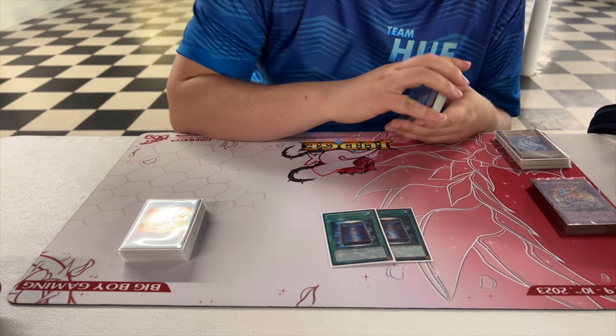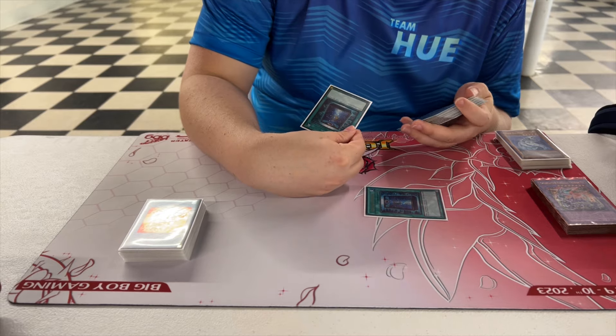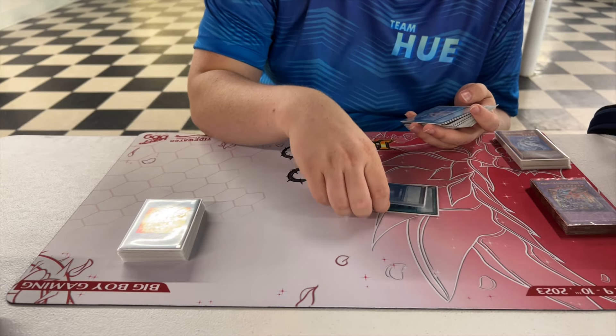There's two Book of Moon — the second one wasn't ideal but the first one was amazing. There was a game where I needed it, and I was also able to Book of Moon flip a Spy, summon another Spy, then use Descendant and Spy to destroy two cards and get the Secret Village.